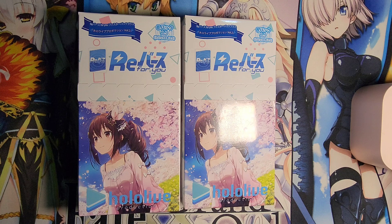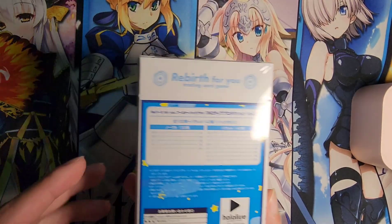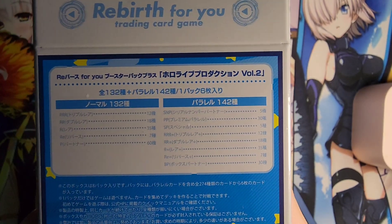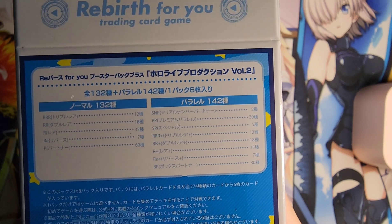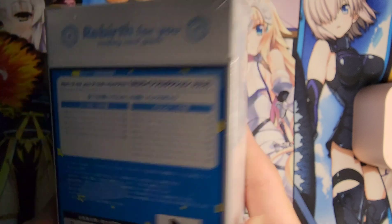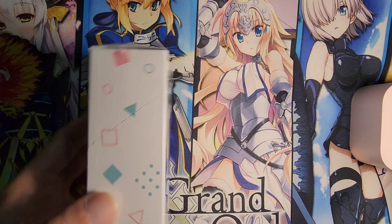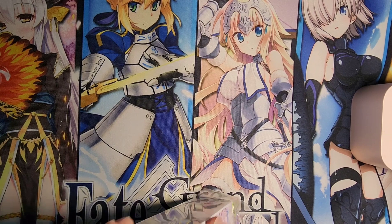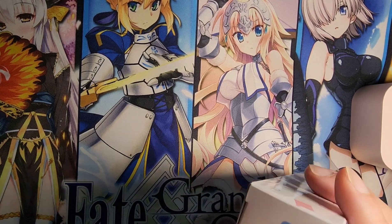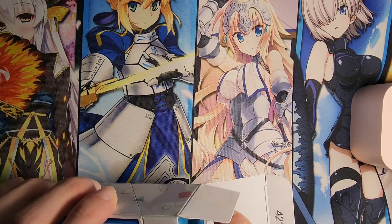We have already done Ari Furetta for Weiß Schwarz and Licorice Recoil for Build Divide. Now we are going to dive into Rebirth for You with Hololive Vol. 2. Quick breakdown: there are 5 SNPs, 30 PP, 5 SPs, 12 Triple Rare Plus and so on. I only have two boxes today — February had too many releases and set my wallet back quite a fair bit. I'm hoping next month we have some time to recover.